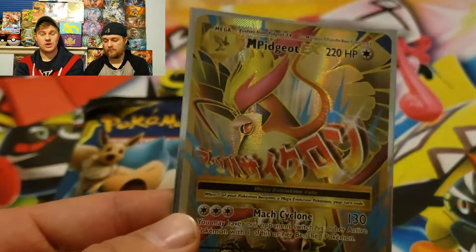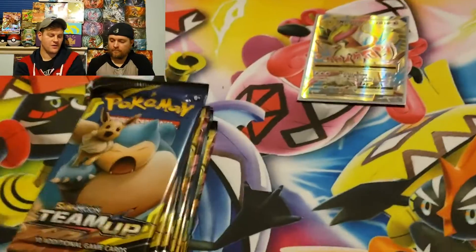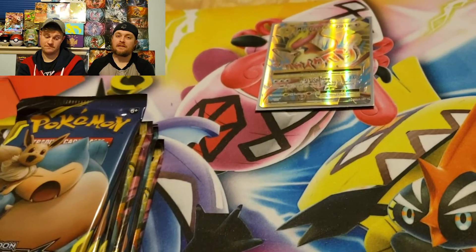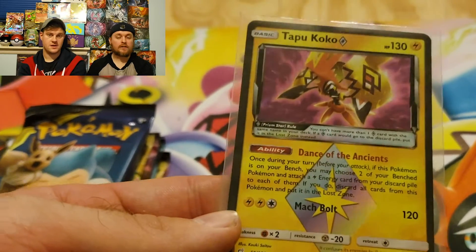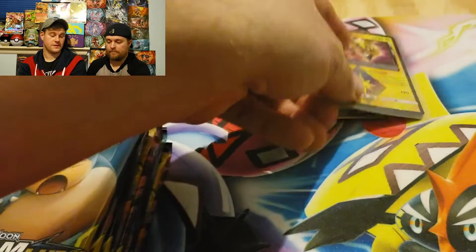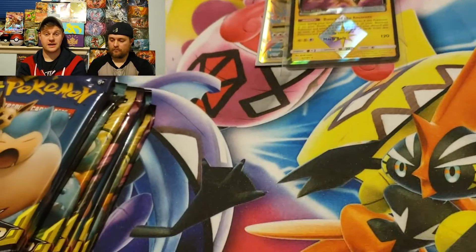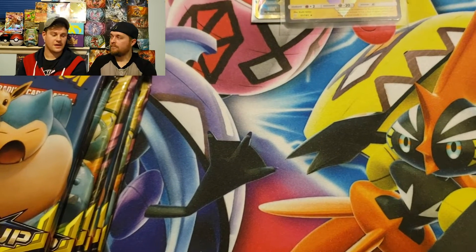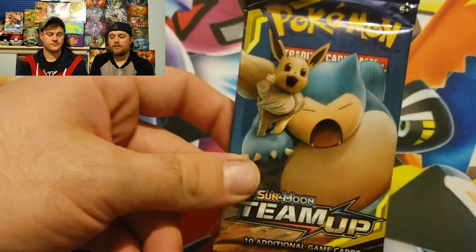The pack opened almost on its own — I literally went to mess with the seal and it just busted open. I don't even know how to explain it, but I looked over at Ethan like, 'oh.' You know what I say about when packs open easy — that's what you get. Then Robert out of one of his Team Up booster packs got a Tapu Koko Prism Star — pretty cool. We almost thought it was something really good on the rare card because we saw a flash of something.